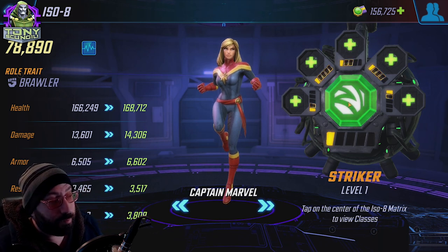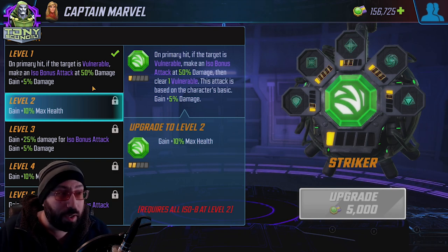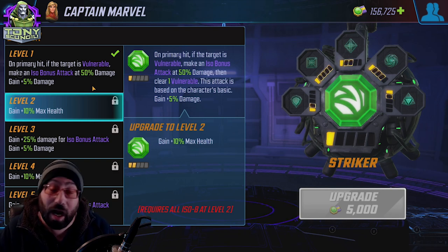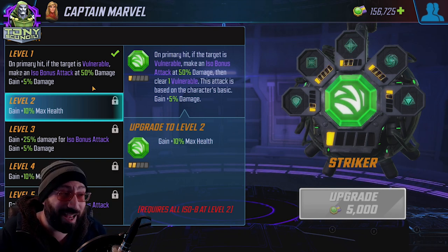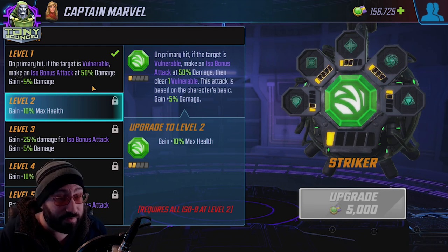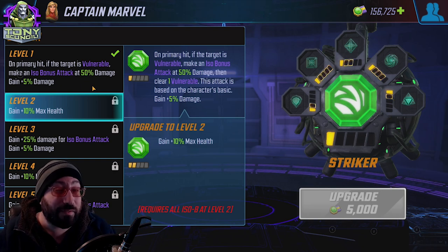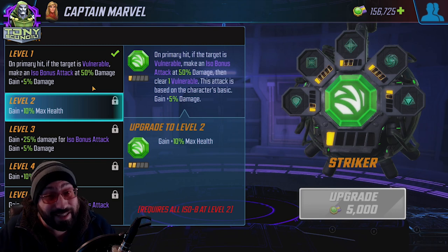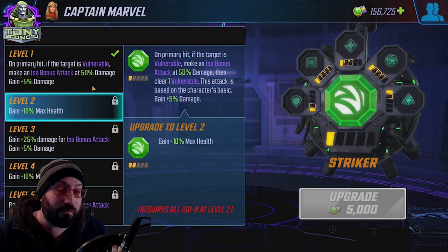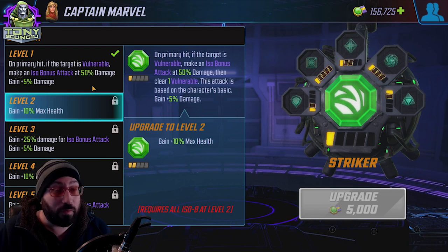Let's take a quick look at Striker and determine where the value points lie. At level one, with one ISO across the board, you're basically just getting the opportunity for a bonus attack if the target has Vulnerable on them. Strikers can't place Vulnerable on themselves — they need somebody else to do that. But if the target is Vulnerable, a Striker will get a bonus attack equal to 50% of their damage stat. In addition, they will also gain 5% of their base damage added to their total overall.